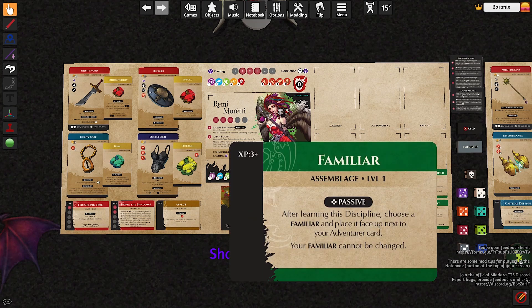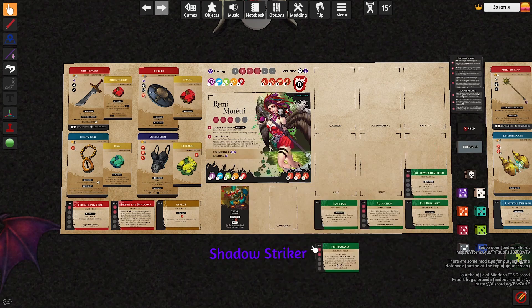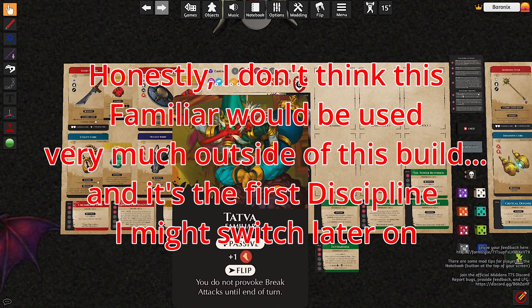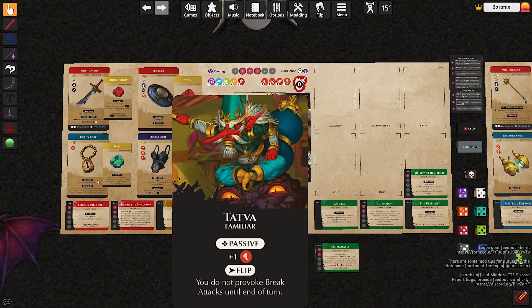We then move on to Familiar, a level 1 assemblage. You choose a Familiar, and the Familiar that I chose is the Tadva. The Tadva gives me another plus 1 to movement as a passive. And with a flip, I do not provoke break attacks until the end of turn. The flip isn't really useful — I don't think I will need it very much with this build.